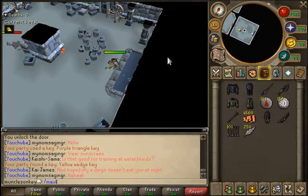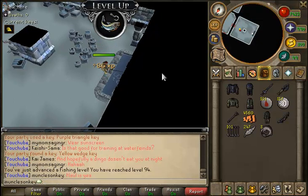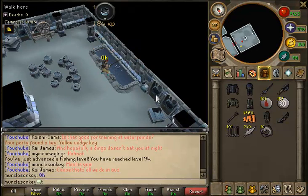This is not a Dungeoneering level — while I was resetting my floors I always do C2 fishing, and I got 94 Fishing, which is nice. Fishing is a kind of slow skill, so every time you get a level on that it's very, very helpful.